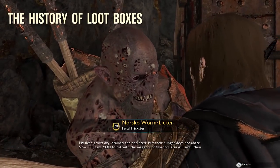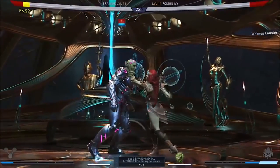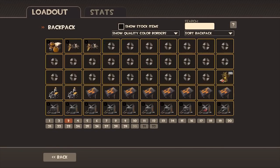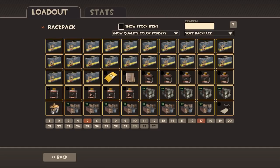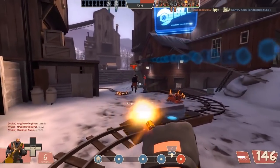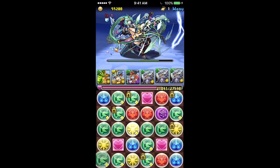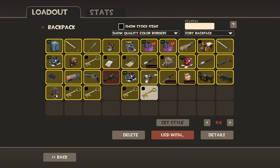Many games have fallen victim to the very tantalizing embrace of the loot box, like the deadly kiss from Poison Ivy herself. The modern day loot box first sprung up in popularity with Team Fortress 2 when Valve took the game into the free to play territory. While their origins reside in earlier times with Chinese games like ZT Online and Puzzles and Dragons, mainstream loot boxes began definitively with TF2 supply crates in 2010.